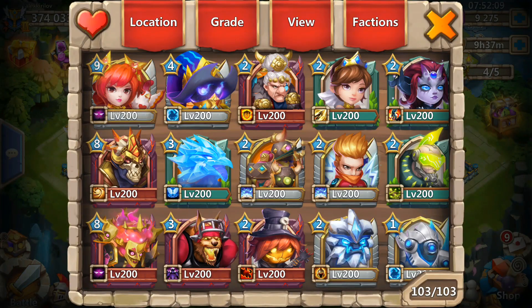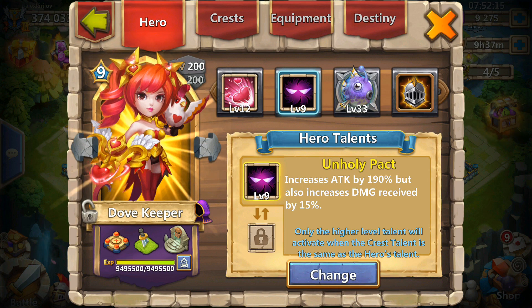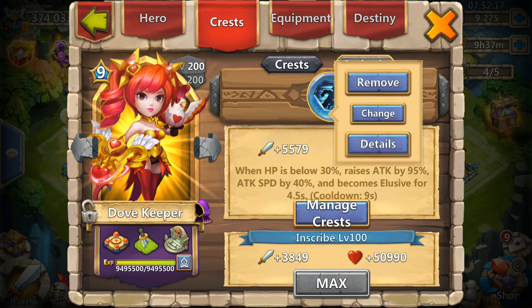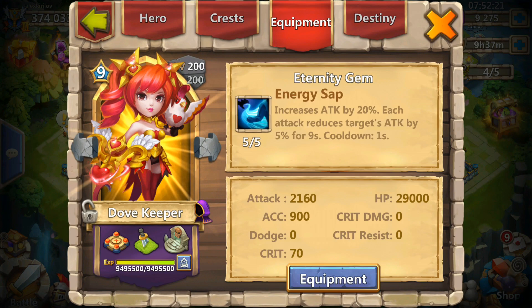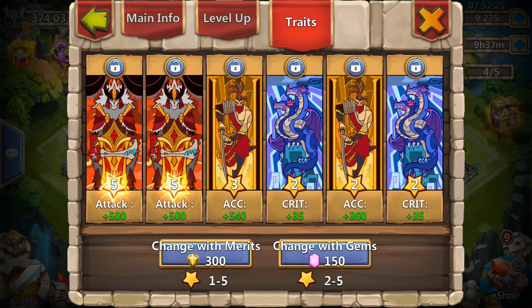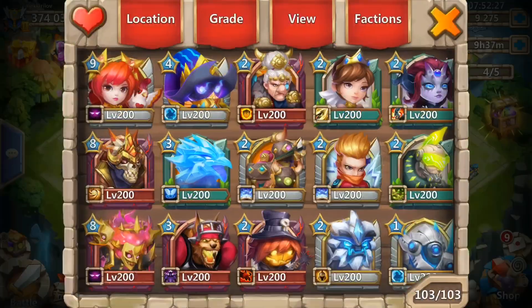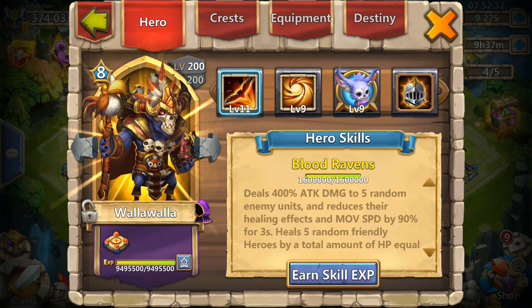I'm gonna start off with the heroes of course. The first hero that I have is Dovekeeper at 12.12, level 9 in Holy Park which is her best talent, and Stealth Insignia — though I mostly use the Wargoth Insignia — 5 out of 5 energies up and those are her traits.